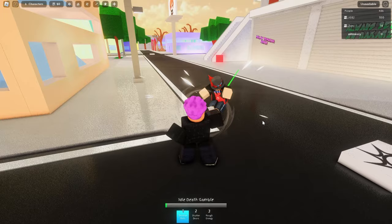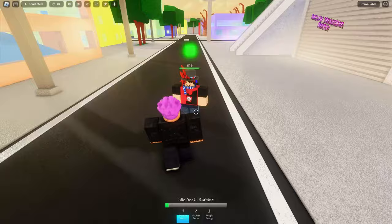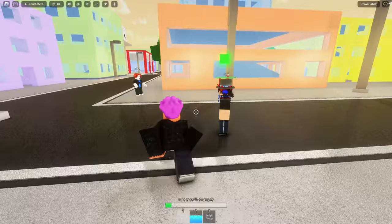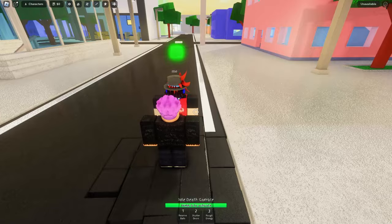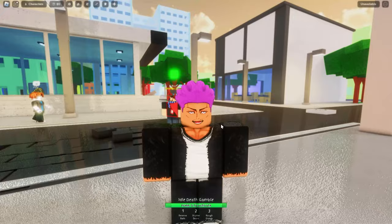Now as Hakari, I'll show you all of his moves. First he has Reserve Balls — you just throw a ball at someone, it has a little cooldown and decent range. Next move is Shutter Doors — just shuts the doors on them. The third move is Rough Energy. A combo I like is one-two-three Shutter Doors, one-two-three Rough Energy, and then throw the ball at them — if you hit it, great.